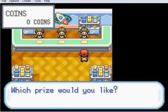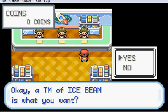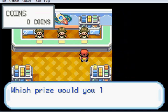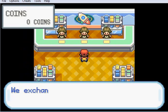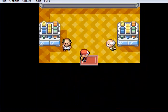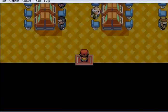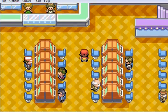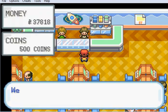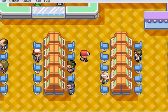Thunderbolt - we don't need that, we've already got Thunderbolt naturally. Iron Tail is a steel-type move, I believe. And Ice Beam - we want Ice Beam. So what do we need? We want Ice Beam, which is 4,000 coins. Hmm... So we do need some coins here. We simply don't have enough to buy the coins that we need, so we're going to have to play the slots.